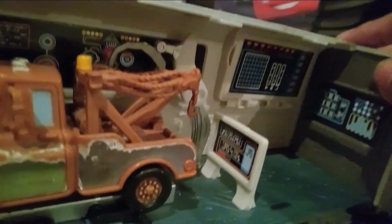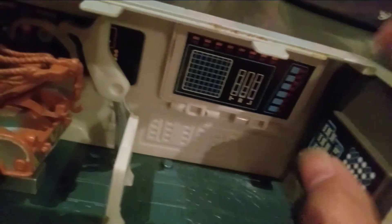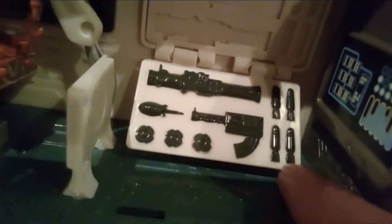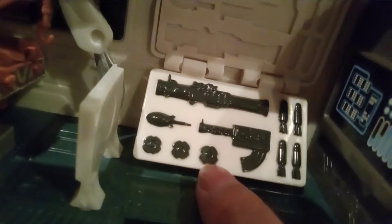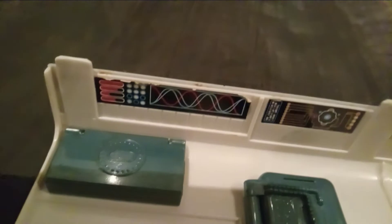And there's this thing right here with some cool circuitry and spy stuff. When you open this, you can reveal some more spy equipment — like missiles, bombs or whatever that is, and a gun right here. And right here there's more details — that's a sticker and that's a sticker, but oh well, they still look cool.